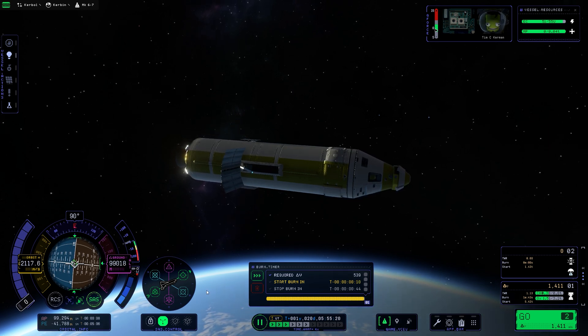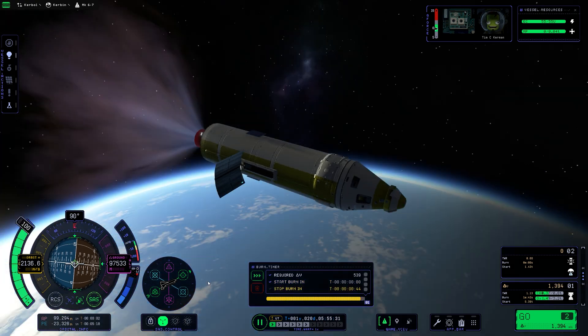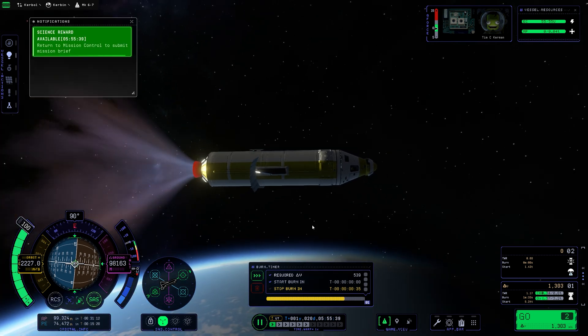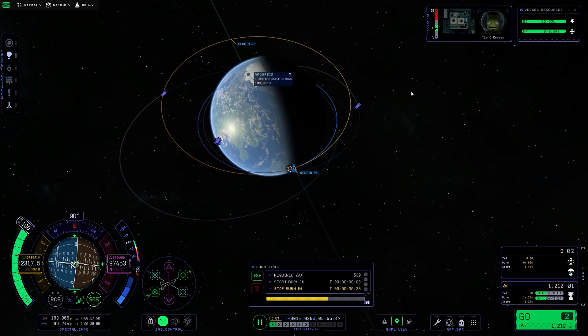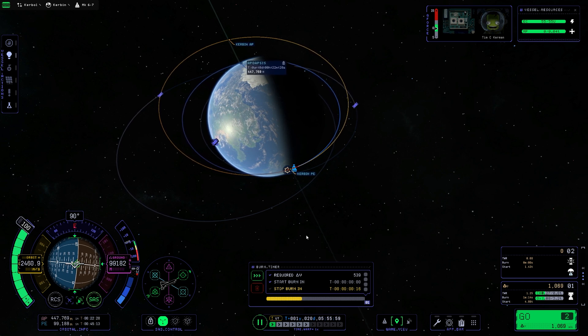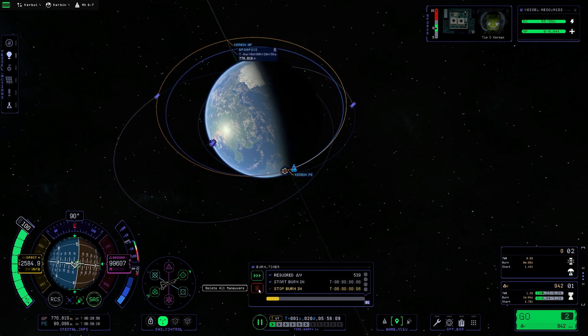Now I'm just going to wait until I reach the maneuver node. I'm not talking a lot about maneuver nodes because by this point you should be able to plot maneuver nodes on your own without the need of a tutorial. And there we go - we've completed two of the three tasks, which is very good. The last task we'll be doing later on.